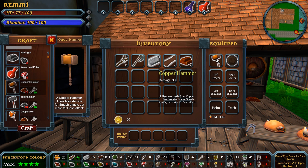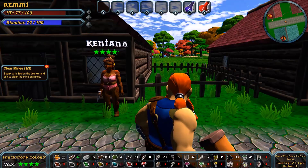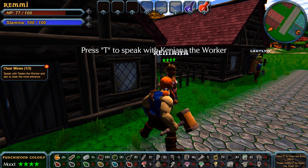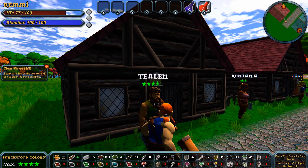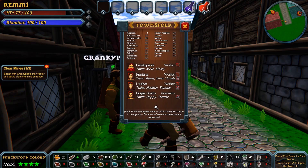The copper hammer uses less stamina for smash attack — that's the power attack. There's also a dash attack on the F key — you can knock enemies down when you engage them initially. That's something we should try next time. Let's talk to Tealin — ask him to clear the mines. He says he can clear them, just give him a moment. We can change their names here — I'm going to call him Cranky Pants. That might be more appropriate. Off he goes — I'll follow him.